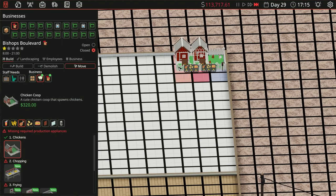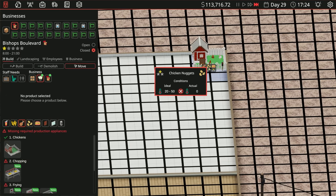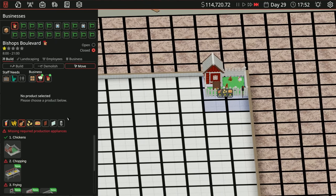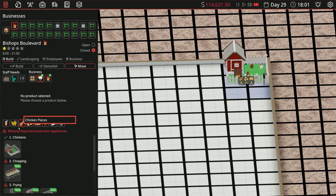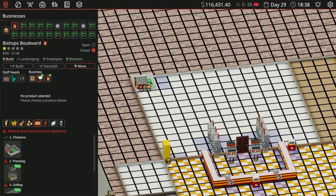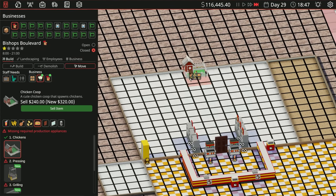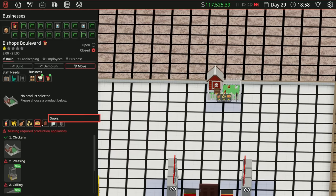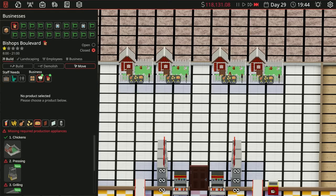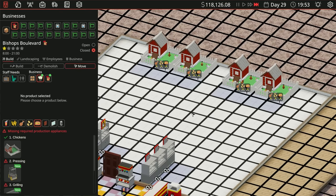Chickens are literally in a coop — it's so funny. Chicken nuggets — chickens are like the farm, the raw ingredient. So we should move things around: we'll have a chicken coop there. I'm not sure how many chicken coops we're going to need — do we need more? I have absolutely no idea.